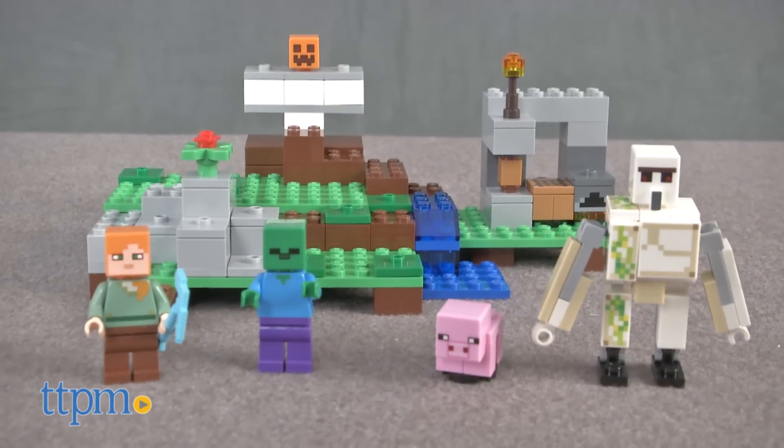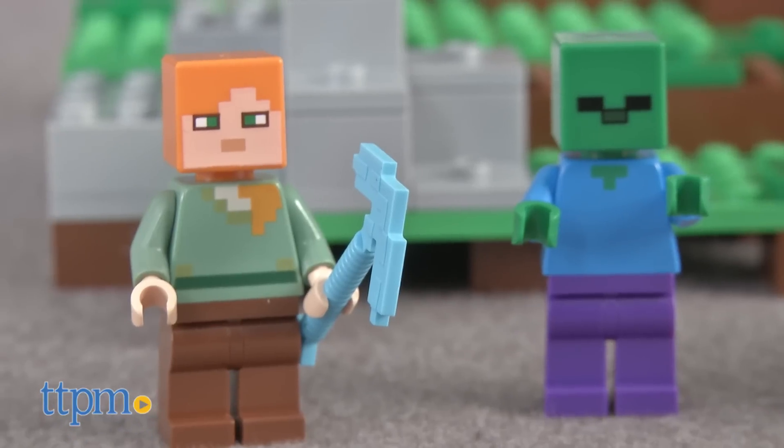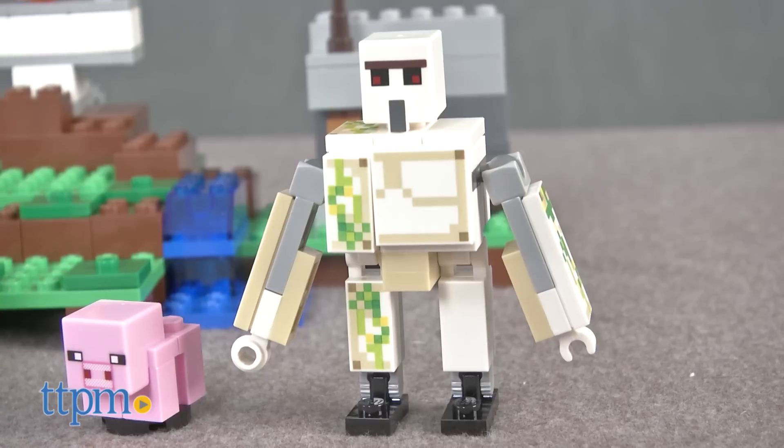This is a 208-piece set, item number 21123, that builds a Minecraft landscape and includes two LEGO minifigures of Alex and a zombie. The set also includes an adorable baby pig,